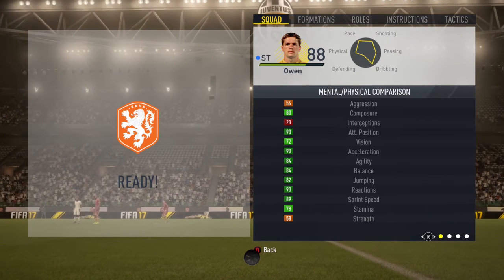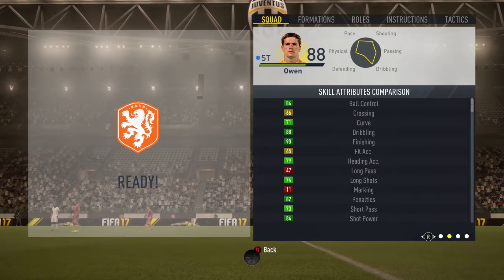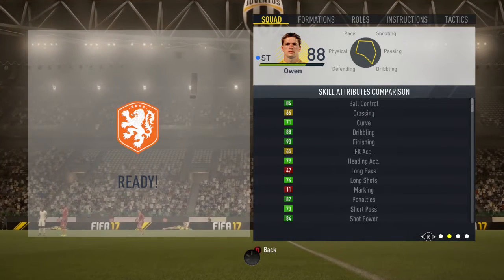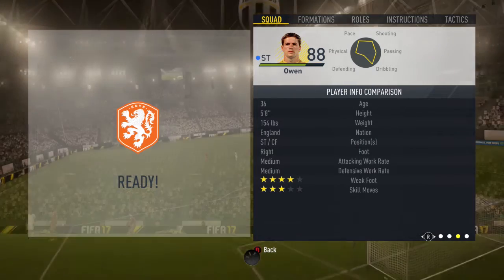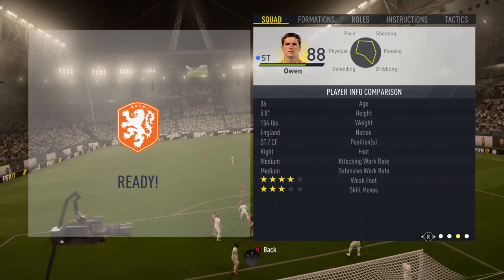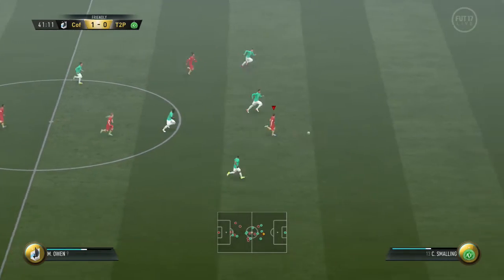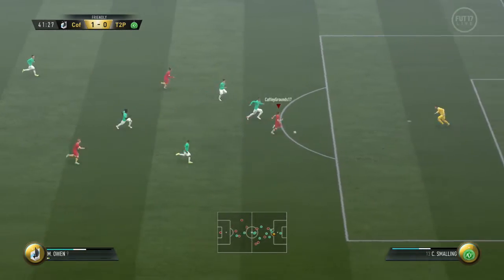Let's take a look at his in-game stats. He's got 90 positioning, 90 finishing, 84 agility, 89 sprint speed, 88 dribbling, and 84 balance. He has the Tries to Beat Defensive Line, Finesse Shot, and Speed Dribbler traits, as well as the Dribbler and Poacher specialities. He has medium/medium work rates, three-star skills, and a four-star weak foot.